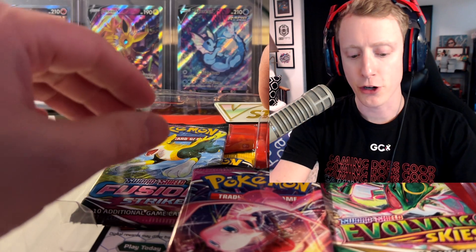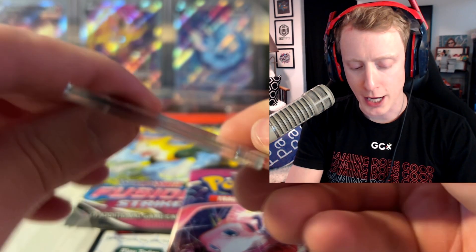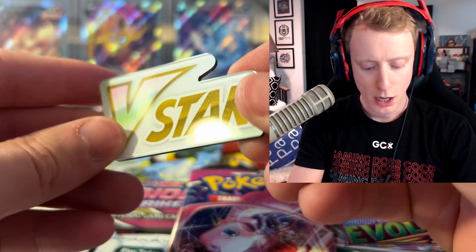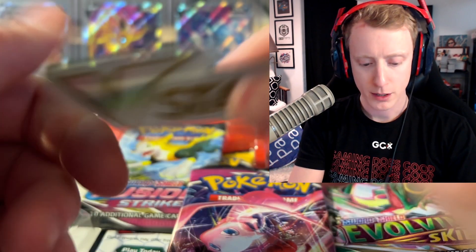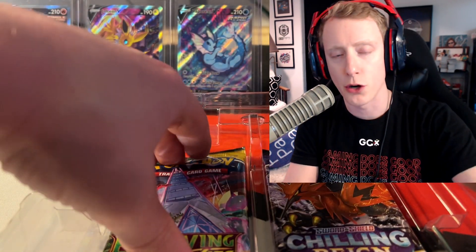From what I have heard, the Glaceon isn't really that great for play. Here is a marker — this is for play as well, but you can use this for your V-Star marker to use the move. Then here are the packs. It's not terrible — maybe one less Fusion Strike, but it is the newest set so I feel like it only makes sense.